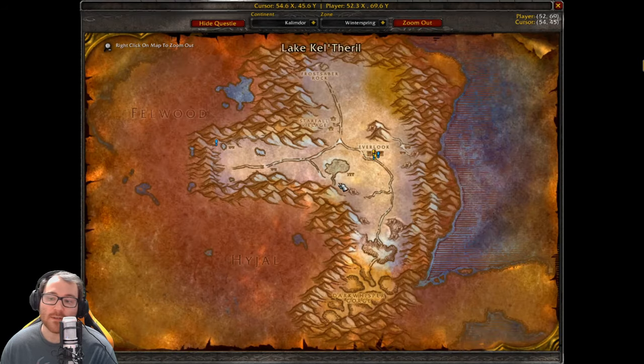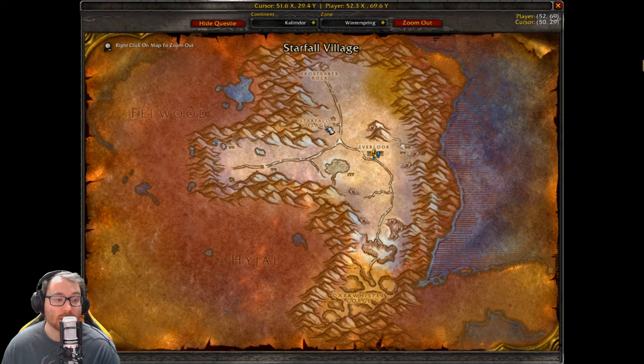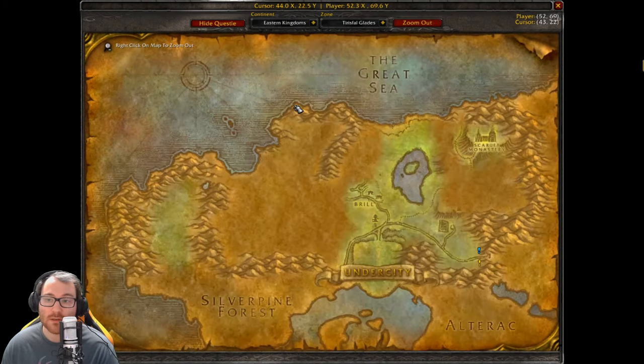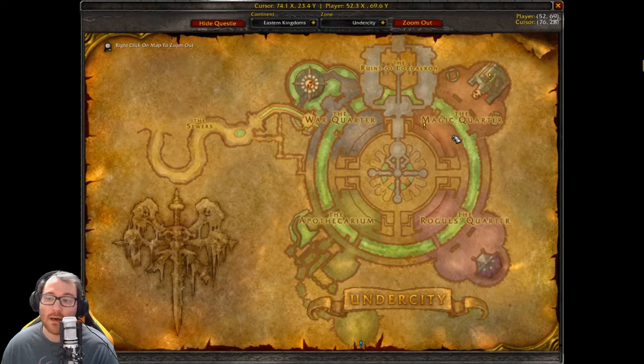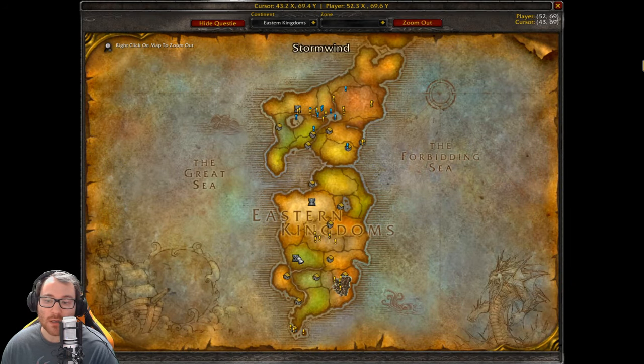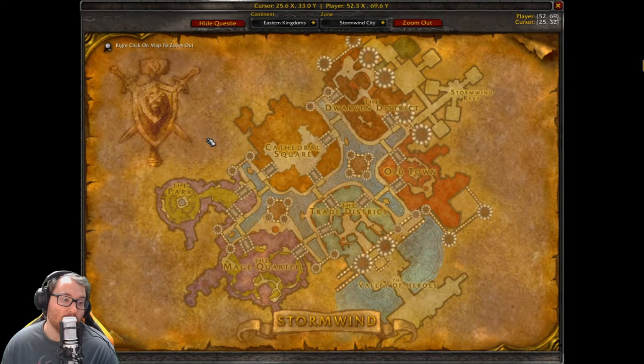Then go to the Dark Whisper Gorge in Winterspring — right here on the map — to get the next chapter. Then go to the Mage Quarter in the Undercity and collect a book from a table — both factions have to do this, whether you're Horde or Alliance. The Mage Quarter is over here. Then you have to go to the library in Stormwind City and get a book from there.